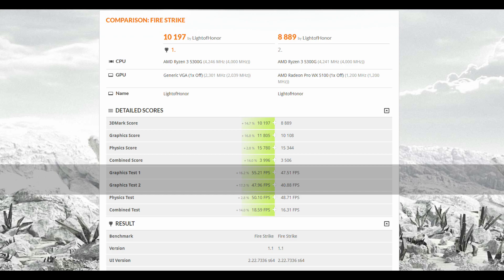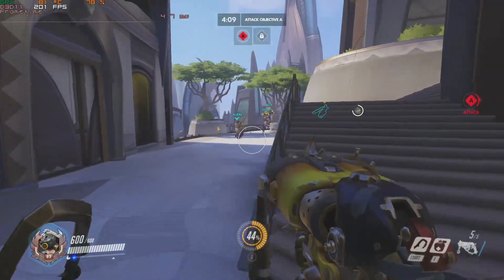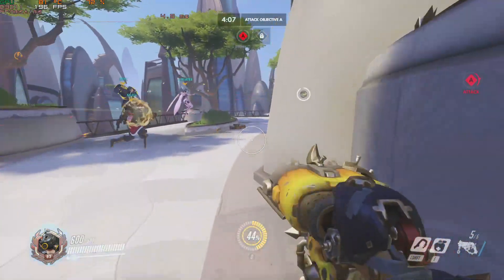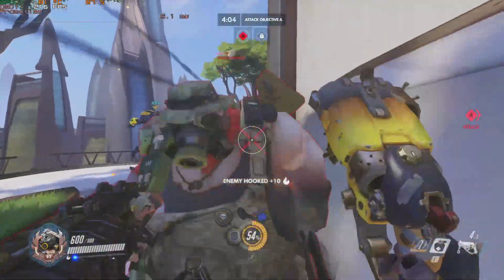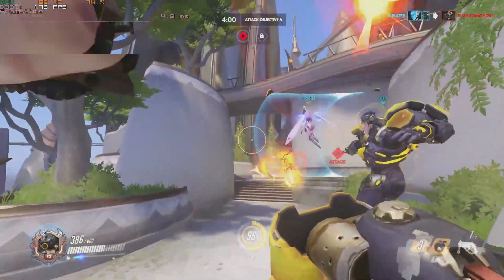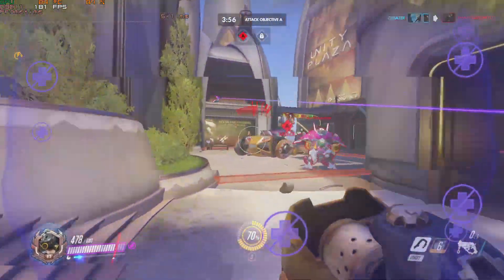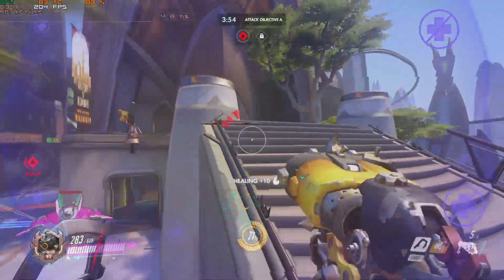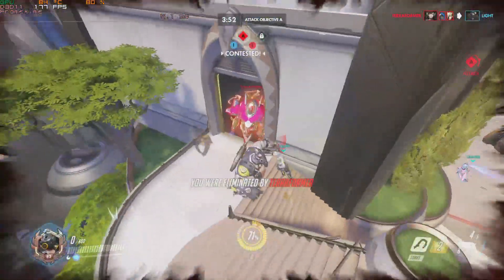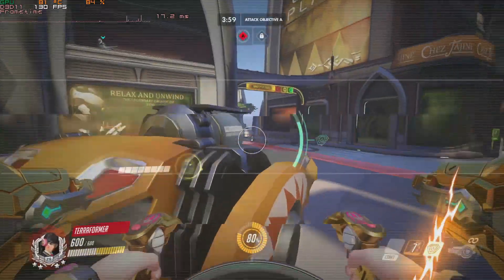But how does this workstation version of the RX 6400 do in gaming? Starting off with Overwatch at 1080p low quality settings, we are above 200 FPS at times, really showcasing the 2.3 GHz clock speed on this card. There will be some dips into the mid-100s FPS when the whole screen fills up with effects or during replays, but overall this card pairs very well with a high-refresh monitor of around 144Hz playing Overwatch.